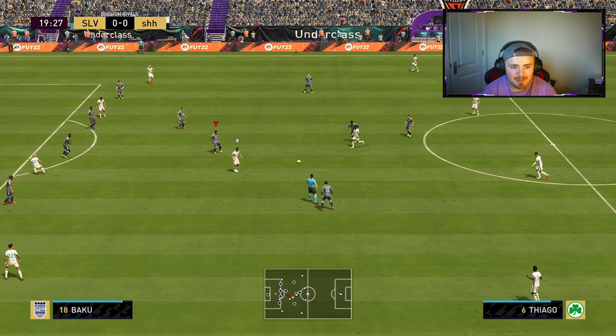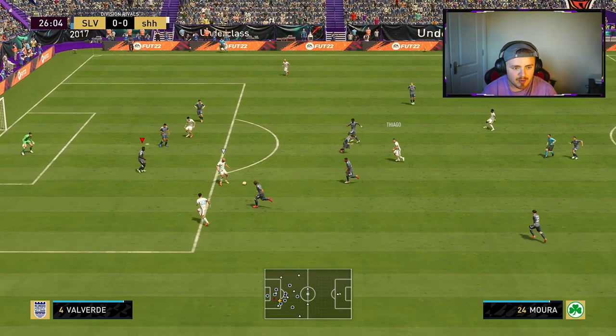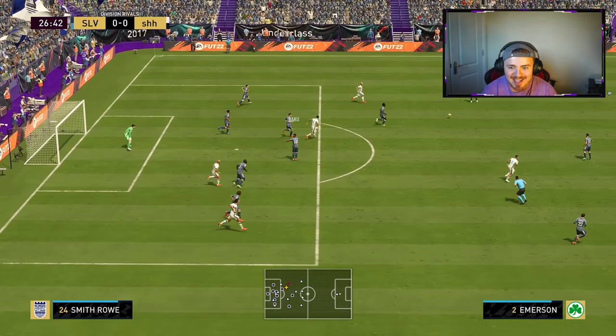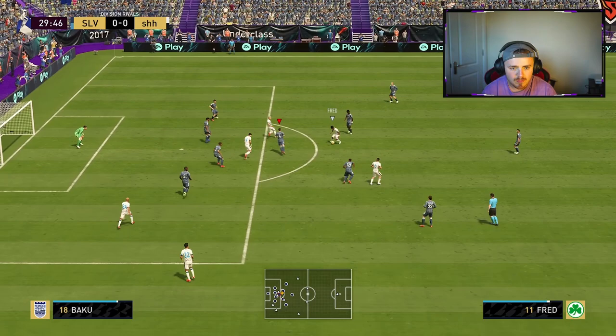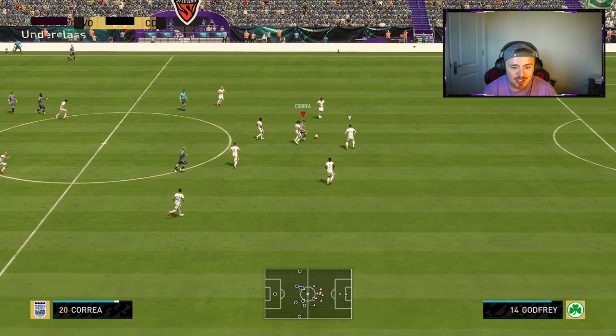My opponent's a bit of a baller, a bit of a tricky customer. We've got to keep our heads switched on here — no rash challenges. My opponent has been absolutely all over me, to be fair. Yumin Sun gets the goal — and of course it's a finesse shot, no surprise. We are 1-0 down.